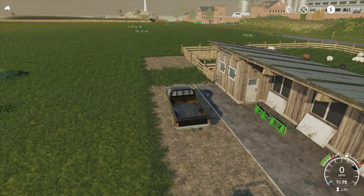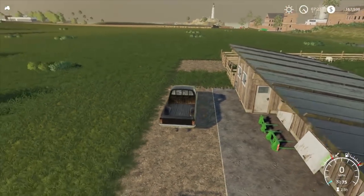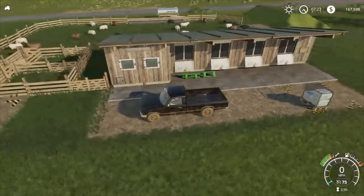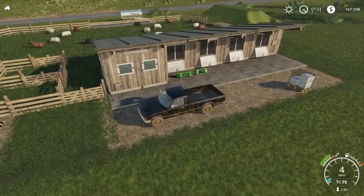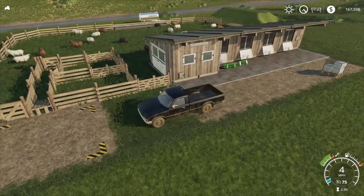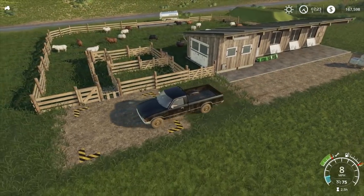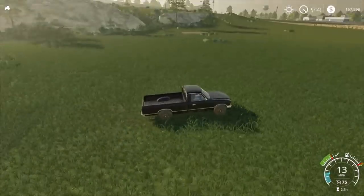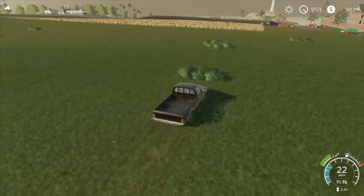Hey guys, Britta here, welcome back to Farming Simulator 2019. Here we have part number 10 — carrying on from where we left off before. We've got our 24 sheep in here, happy as Larry, got food, water, somewhere to run around and eat.